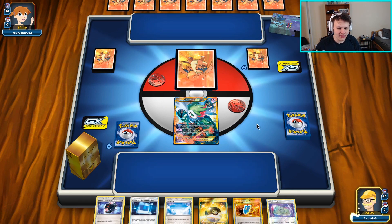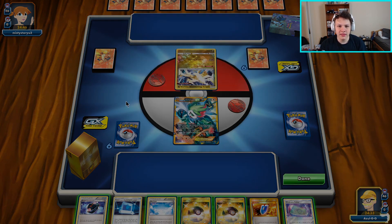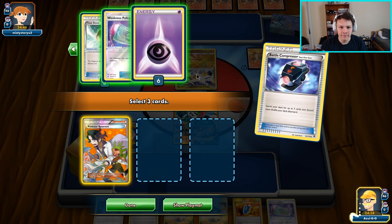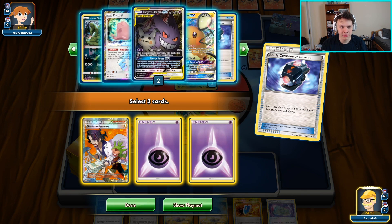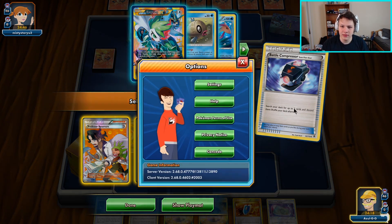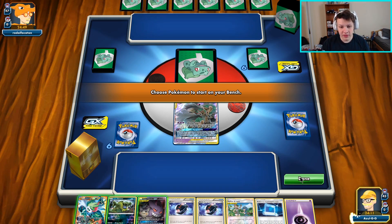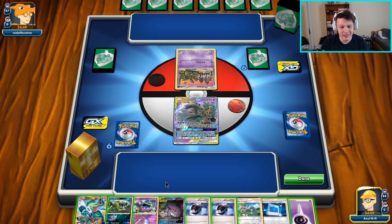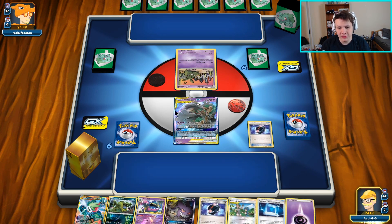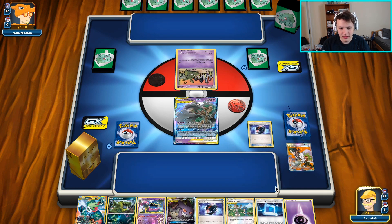Going first in the next one, started with Shaymin, got Ultra Ball, two Ultra Ball, Communication, Battle Compressor in hand, up against Ultra Necrozma. We prized two Trevenant — one of those things. I'm feeling it in this one though; this is going to be the one where we combo our opponent and it sticks. They opened Trubbish, which makes me not want to put Grimer down. Start with the Battle Compressor, get rid of Sycamore and two Psychics.